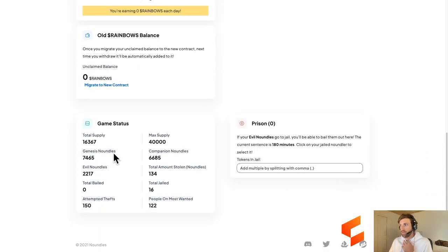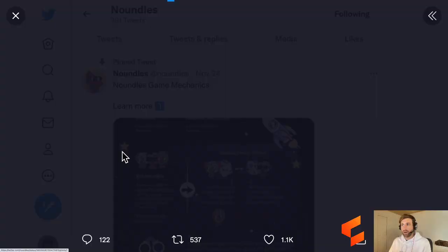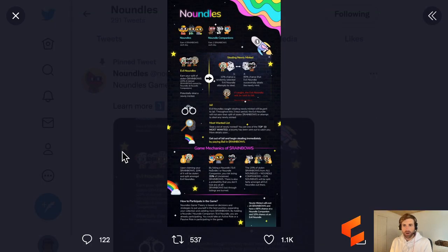We've got a few different statistics down here as well. Looks like we've got 6,600 Companions, 7,400 Genesis, and only 2,200 Evil Noundles at the moment. If we want to look at the game theory and what's actually going on, they do have a little infograph here. Let's run through it really quickly.